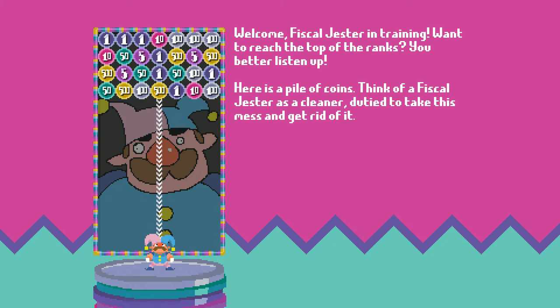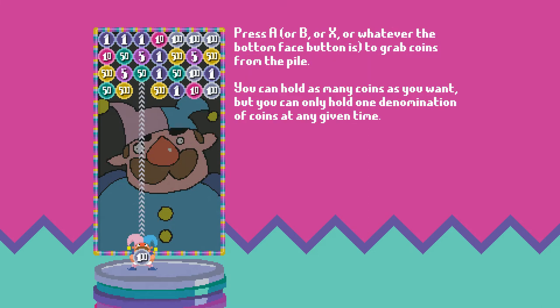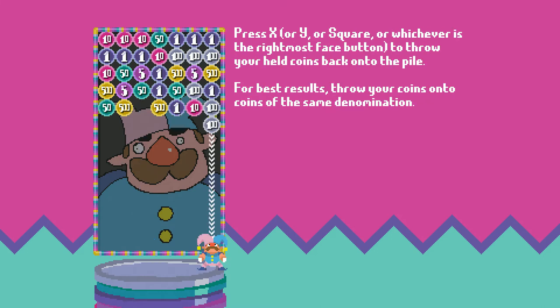Welcome to Fiscal Gestures in training. Want to reach the top of the ranks? You better line up. Here's a pile of coins. Think of Fiscal Gestures as a cleaner — duties to take this mess and get rid of the coin. Press left and right on the D-pad. I use the D-pad; analog is not really a thing I use for these type of games. Move around, and warp around the edges. Press A to grab the coin. You can hold as many coins as you want, but you can only hold one denomination of coins at a time. So if you only have 500s, you can only hold the 500s.